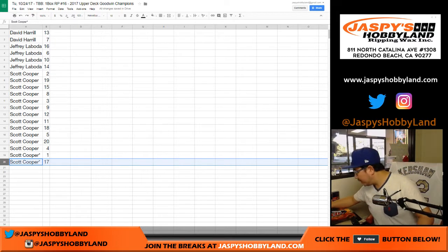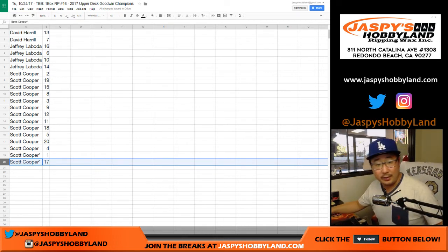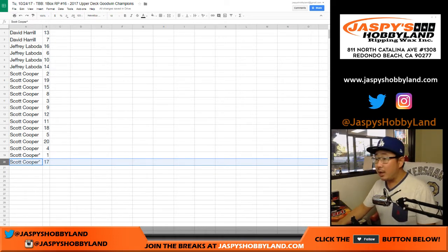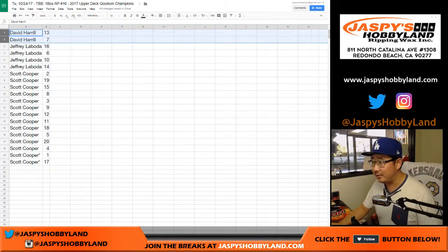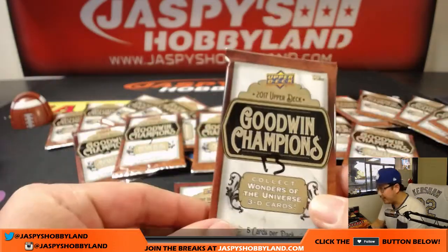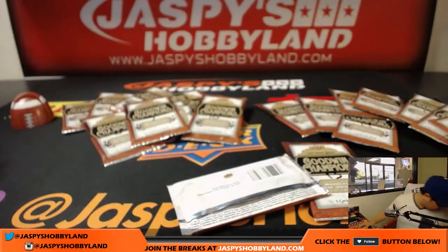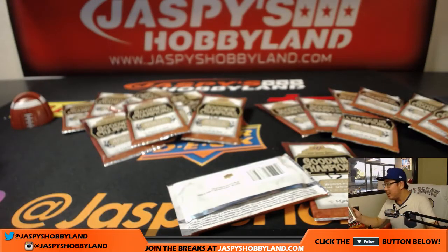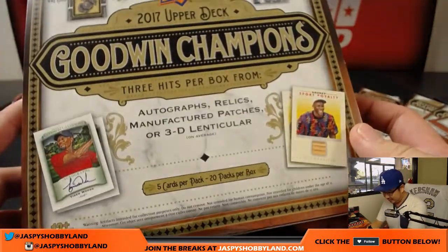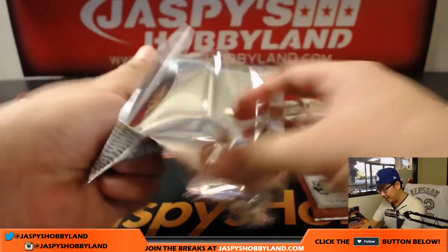Big Boys 007, we're going to go with you first. You have packs 13 and 7. There's 7 right here and 13 hiding right here. Pack 7 — so there are three hits in this box. We're looking for some crazy stuff.